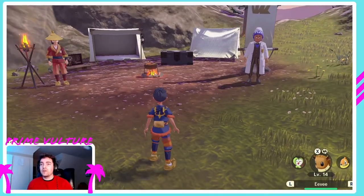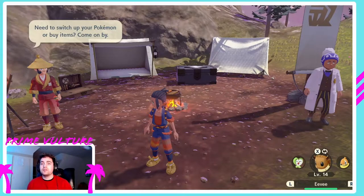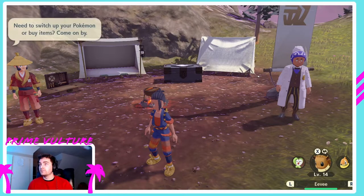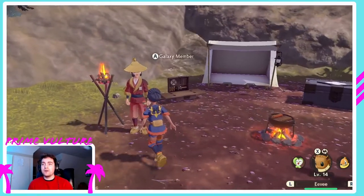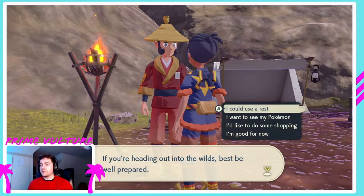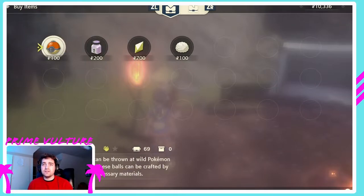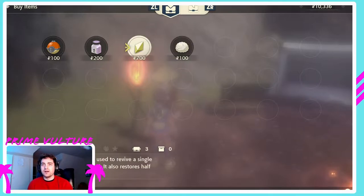On to our next tip. So these are called your base camp, which is explained to you in the game. You can do a couple of cool things at base camp that I wasn't aware of until more recently. First, you have the galaxy member here and you can do a couple things with him. You can go shopping and buy certain things from him — though I honestly recommend just crafting these items. You can craft them as well.